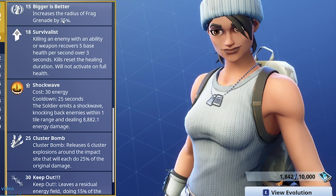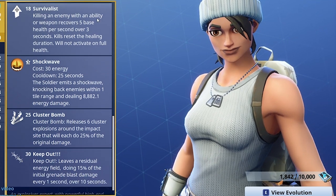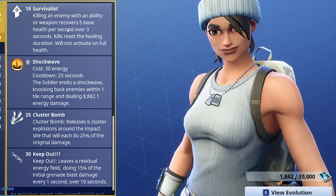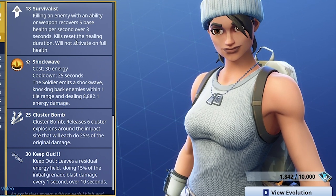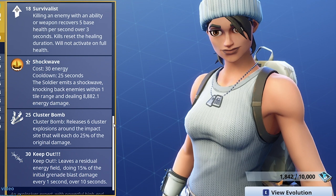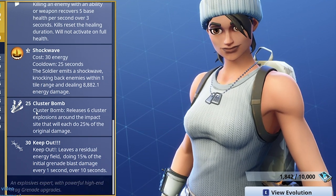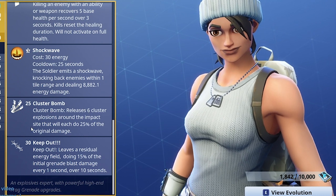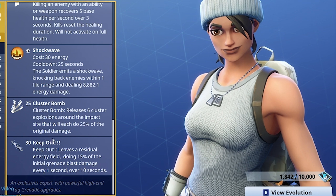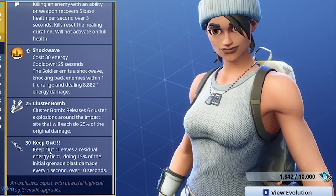She's also got Bigger is Better, which increases the radius of the frag grenade by 35 — and in game it's massive. There's also Survivalist: killing an enemy with an ability or weapon recovers 5 base health per second over 3 seconds; kills reset the healing duration. Shockwave is there too, which I think every soldier should have. Then there's Cluster Bomb, releasing six explosions around the impact site each doing 25% of the original damage.